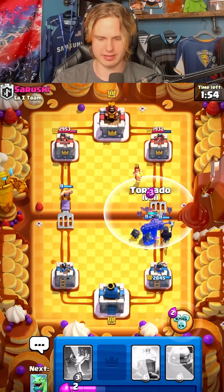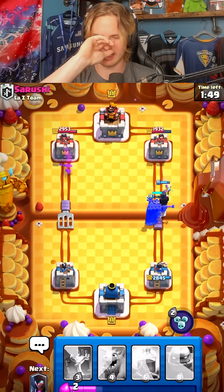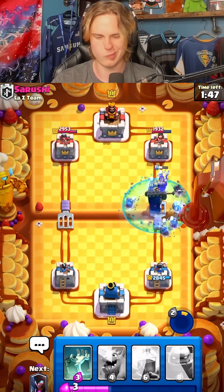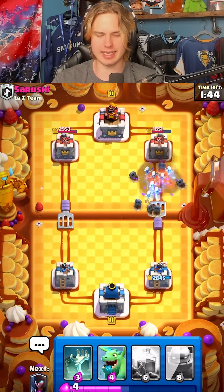I'm gonna tornado this in so it dies before it kills my stuff. I'm gonna pop my ability since my Skeleton King is really low on health. Force a fire bolt. We still have a lot of skellies though.